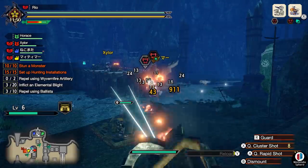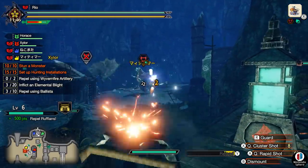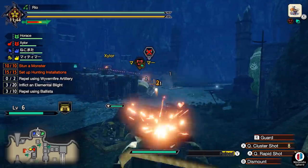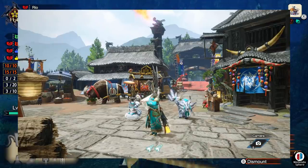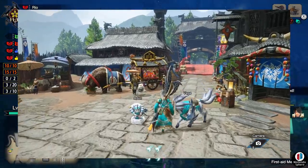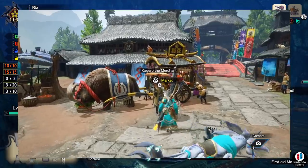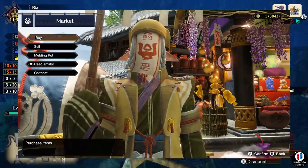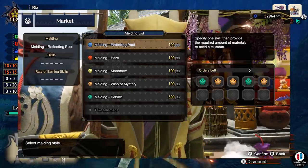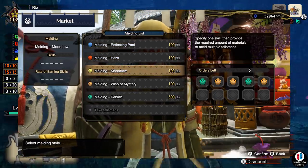This is where things get a little technical, so I'll try to break it down as easily as possible. Basically, the way the RNG is currently set up is randomly selecting a table the second you create your character and make your first charm. This means you're locked into one specific table going forward.